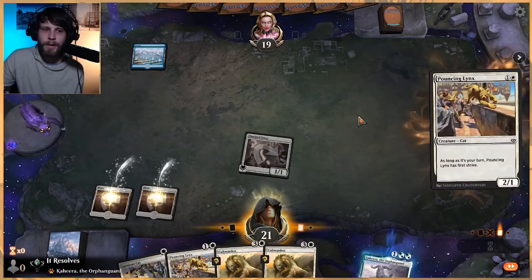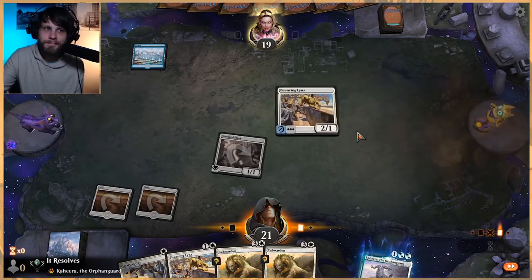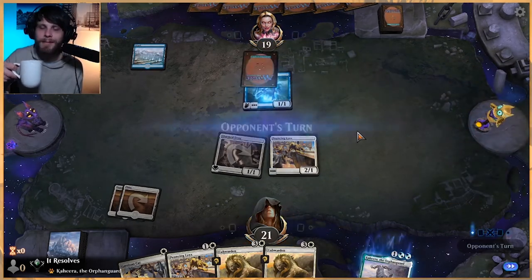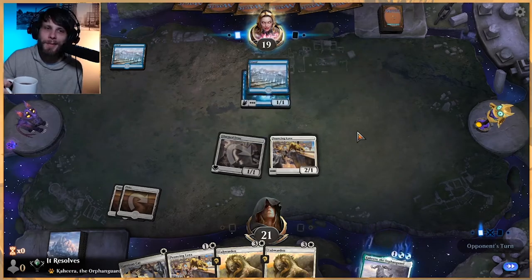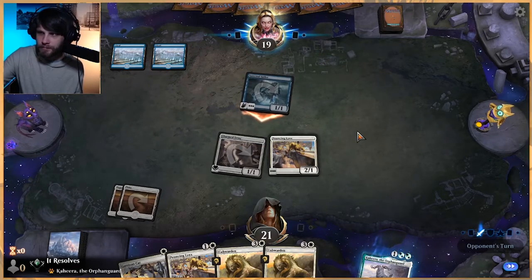All right, we kept our opening hand, feeling good. We're gonna play Pouncing Lynx on turn one. I assume this is like a flash deck — anytime they lead on an island it's like, okay, you're probably a flash deck.